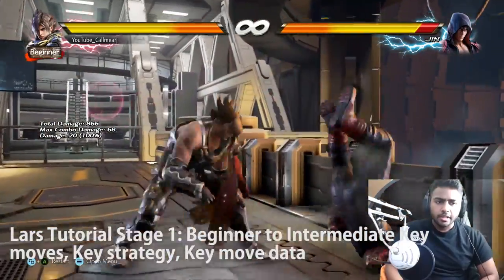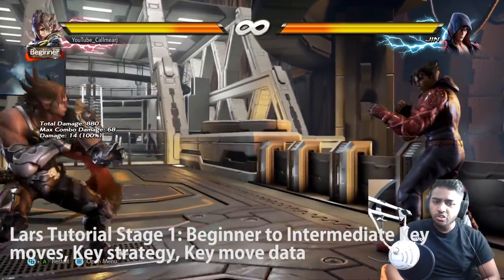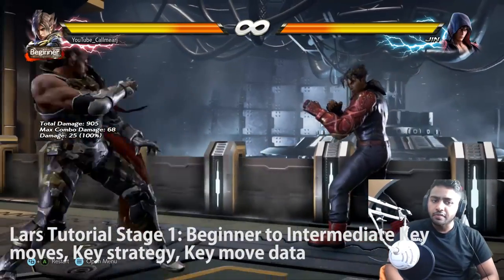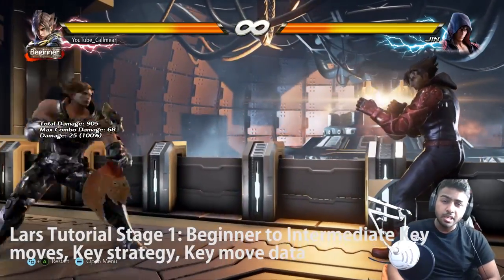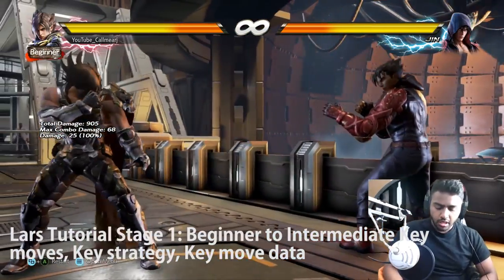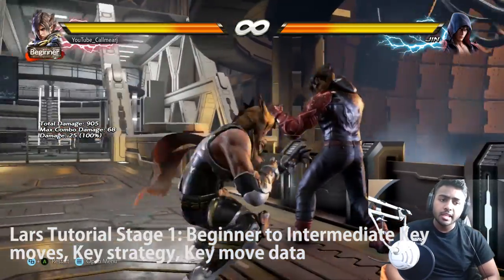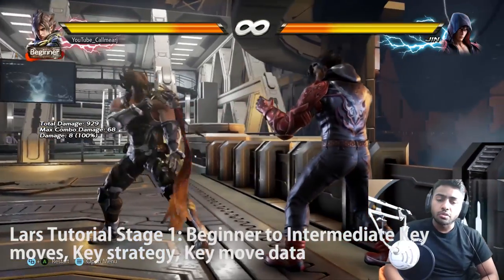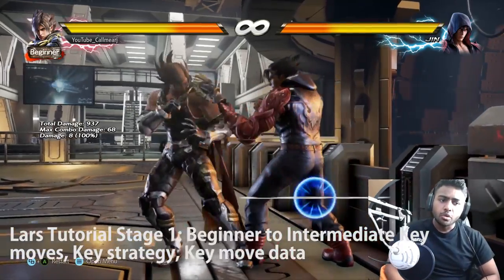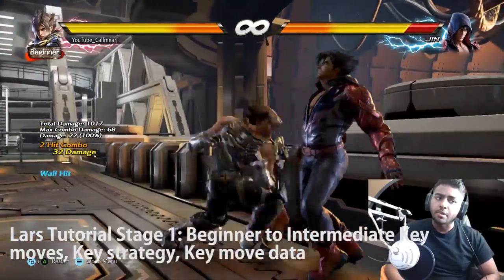New to Tekken 7 is this next launcher - it's a high. Lars has what we call dynamic entry. If you just press it like this it's a very slow movement and you're left in a weird predicament with a lot of recovery frames. But you can actually cancel out of it - when you press to do a dynamic entry you press forward X, then cancel with a down press on the d-pad. In this way you can cancel out and do whatever you want, like cancel right into their face and then punish.